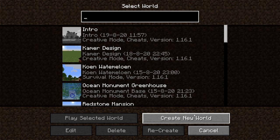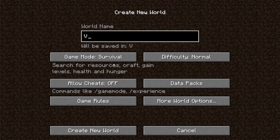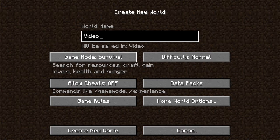Here you can see all types of settings and things you can change for your world. First we will be changing the name — I'll just call it 'video' for now. Here you can change the game modes. I will be talking about the game modes in more detail in another video. Now it's on survival. You can change it to hardcore and creative.